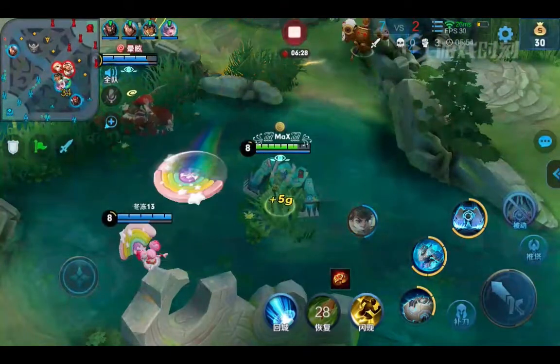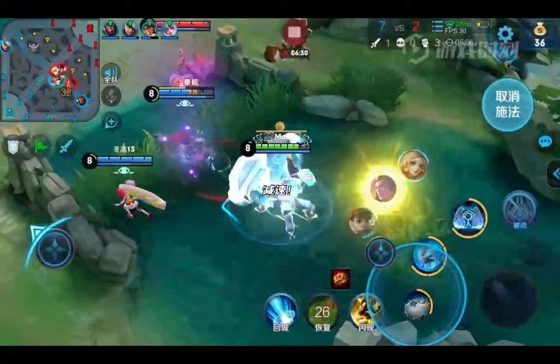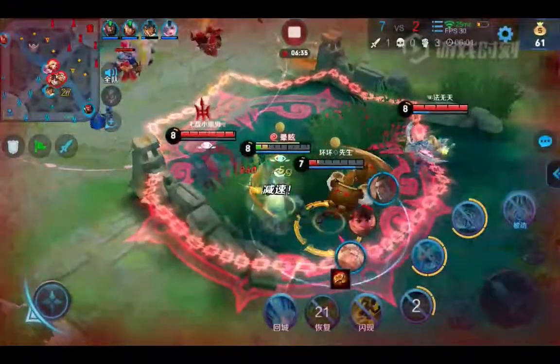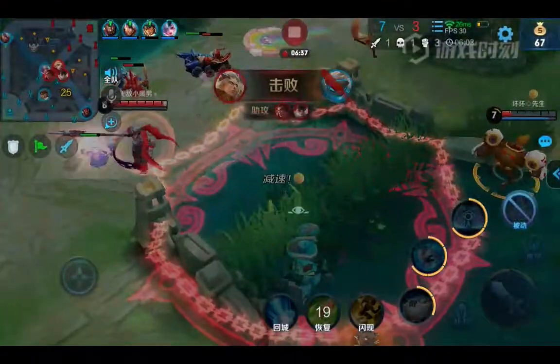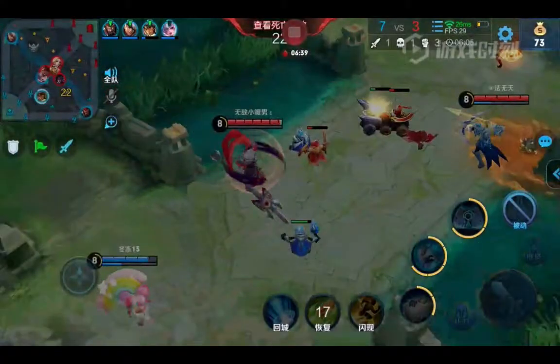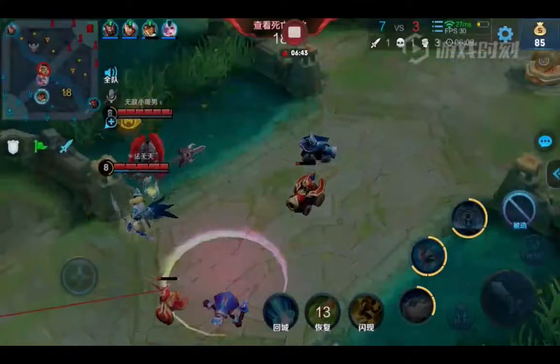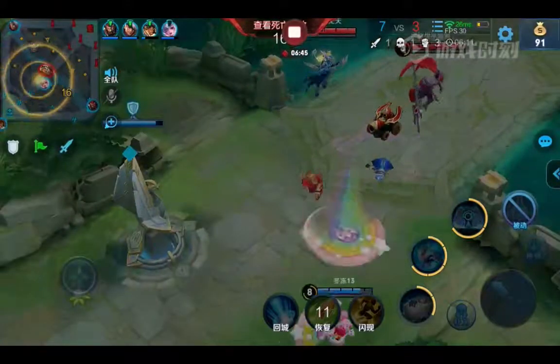The global alt can stun someone. Here you used your S1, but obviously you should have used your S2 to flip the Yorn and then caged him towards that jungle wall.